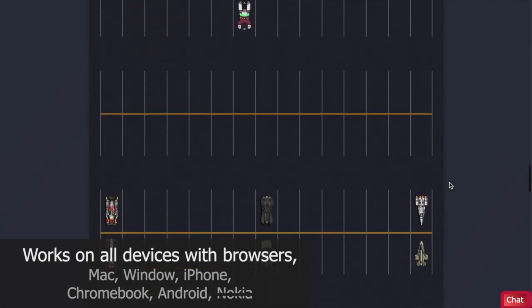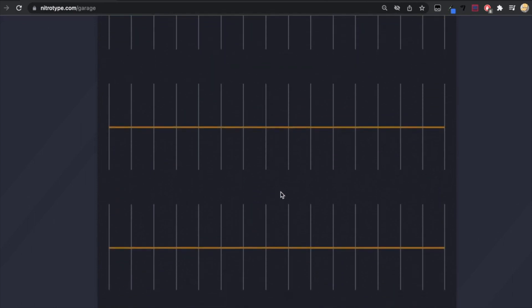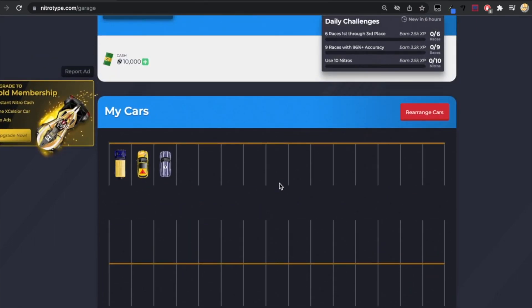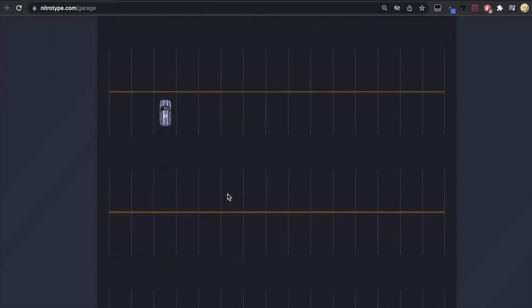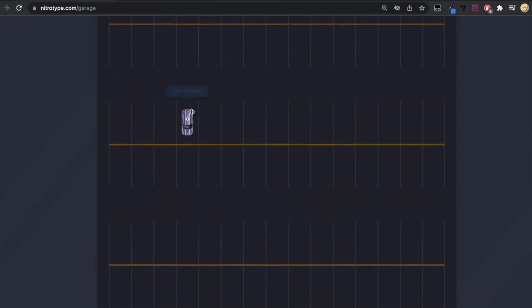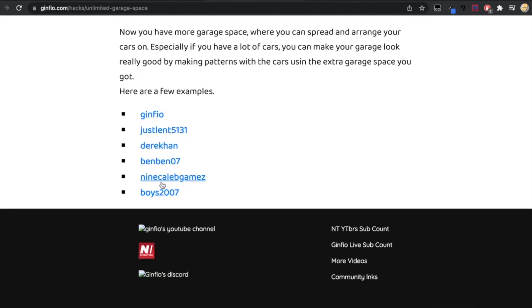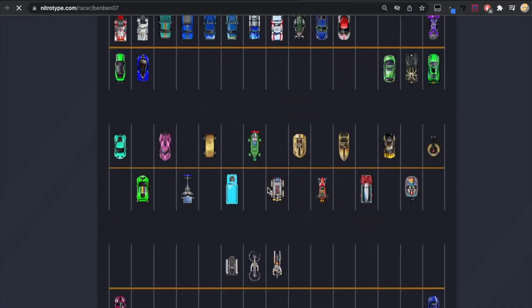This Nitro Type garage hack was down for a little bit but it's now updated and working again. It works across all devices that have a web browser — a mobile device, a PC, a laptop, a Mac. What this hack does is give you up to 30 garage spaces to store your cars on. You can spread your cars everywhere, make patterns, and organize them by categories. Most importantly, you will not get banned for using this hack.